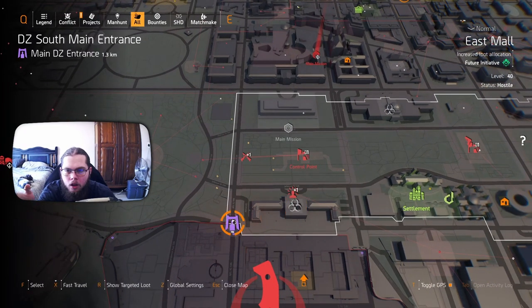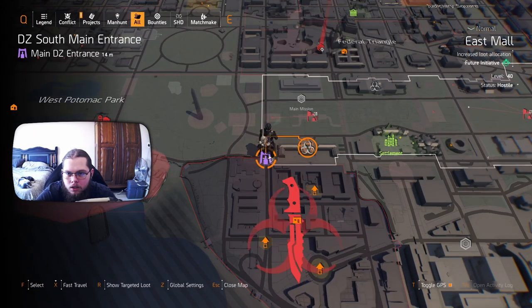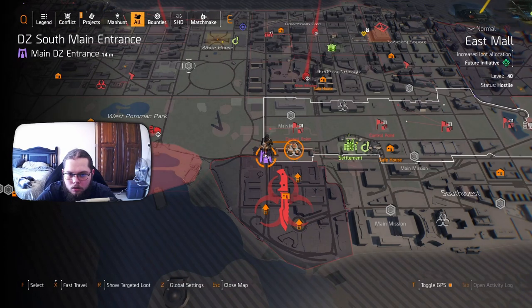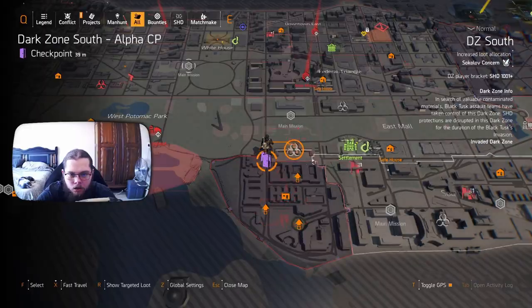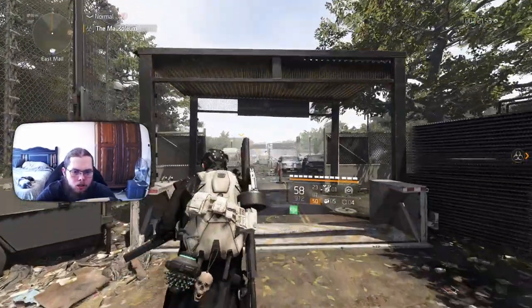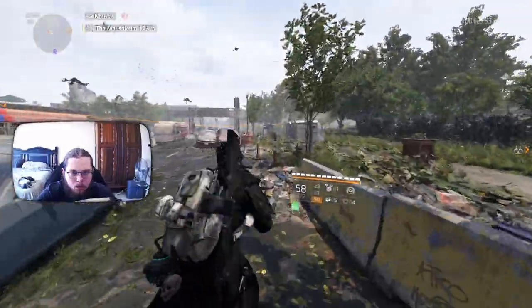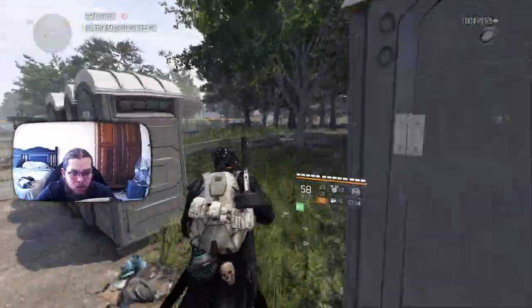If you have already done that, go ahead and fast travel to DZ South main entrance. Once you are at the DZ South entrance, you are just going to ping this contaminated zone. I see there is a hostage situation, so I'll deal with that and then cut back to when I've actually dealt with it.